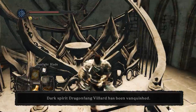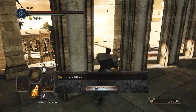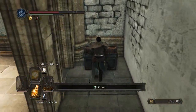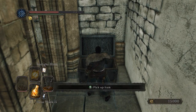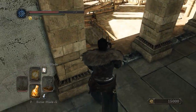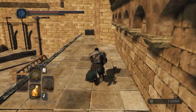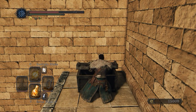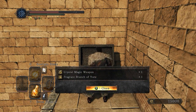Fights like that are pretty fun. How much Estus do we have left? Seven - that should be enough. I was thinking I might need to start using some life gems, but I think there's only actually one or two more enemies in Scholar before we get to the Ancient Dragon. We have all the giant souls so far if we're going to want to show off Vendrick.